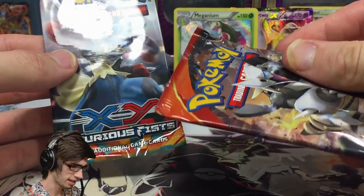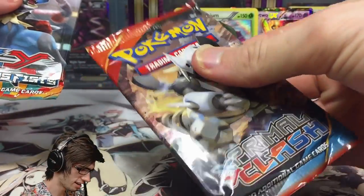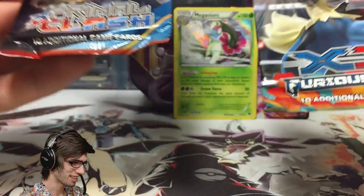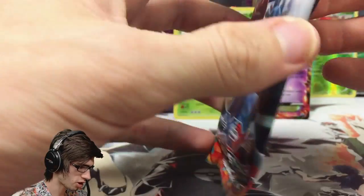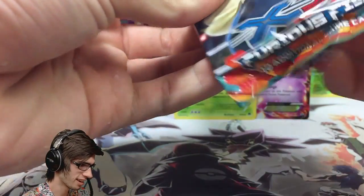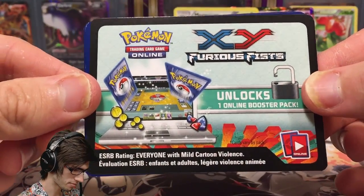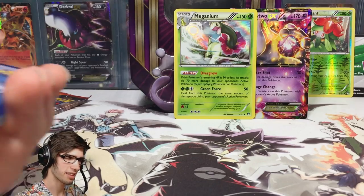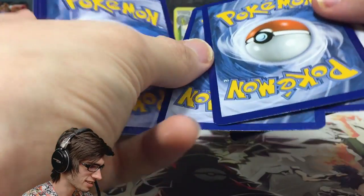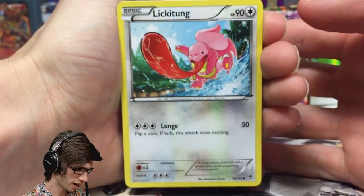This Primal Clash pack feels really loosely packed — it's really strange. And then the Furious Fist one is completely airtight. That's a little bit strange. Let's get into the Furious Fist pack — it almost feels tiny, like nothing. I do love the old codes with the set logo on the back so you can clearly tell what set the code is from. I was going to say something but it would have spoiled one of my other tins, so I'll leave it to you guys to go check them out.